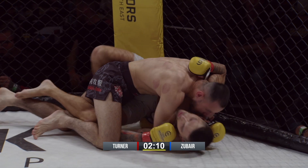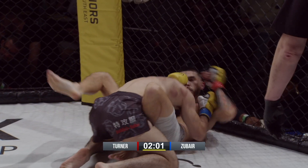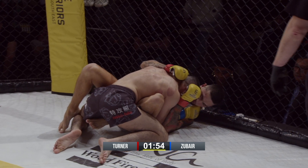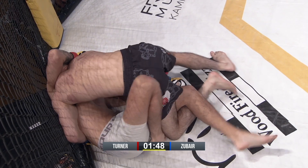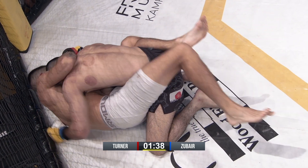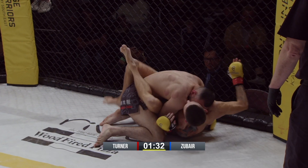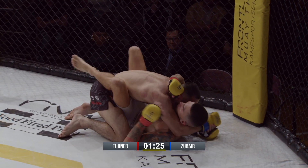Lee's looking to slow things down. Lee with that butterfly guard looking to control the posture of Mo. Lee's looking to sweep out that back door. Good job by Mo. Big discrepancy in experience — Zubar has nine fights, while Lee Turner, this is just his second fight.